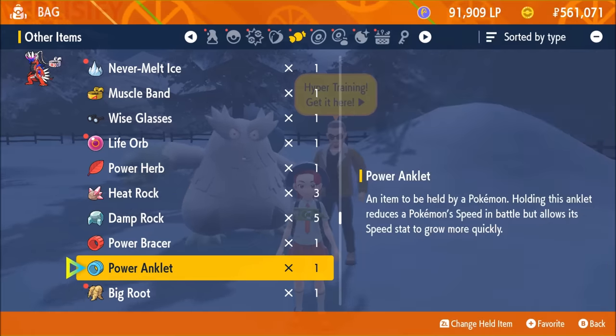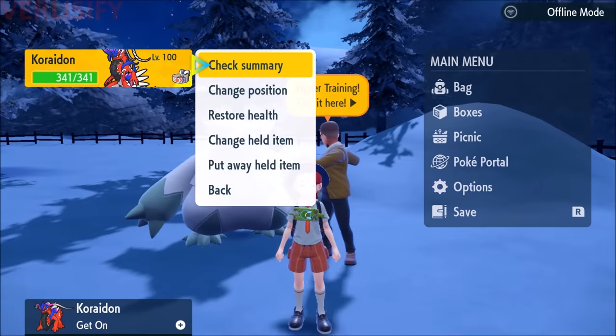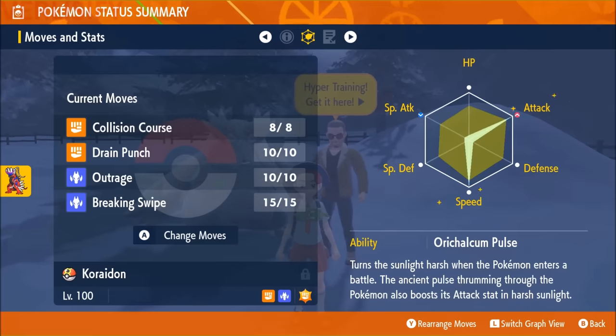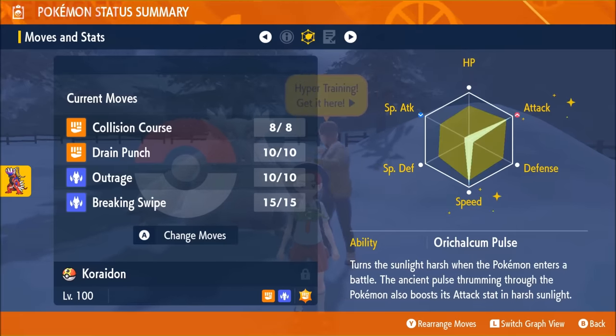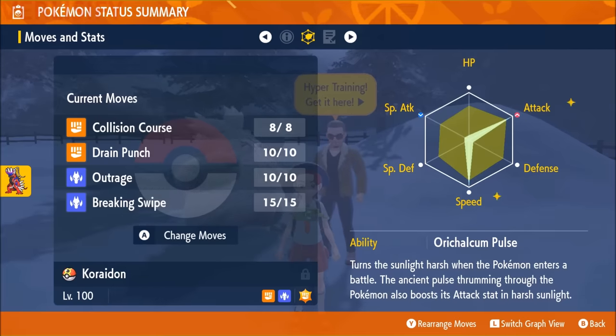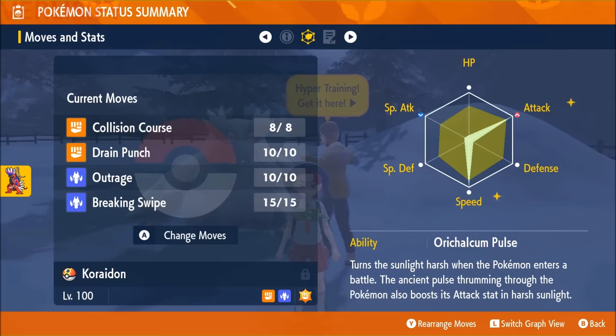How do you know if a Pokemon is maxed out? You can check on its stat page — go to summary, go right, and check the switch graph view. Sparkles mean the stat is maxed out. White means you have put all the EVs into it. If you max out two stats and it's not white, that means you still have your four bonus points to use, or if you're trying to do a triple split, you know you still have EV points to spend.